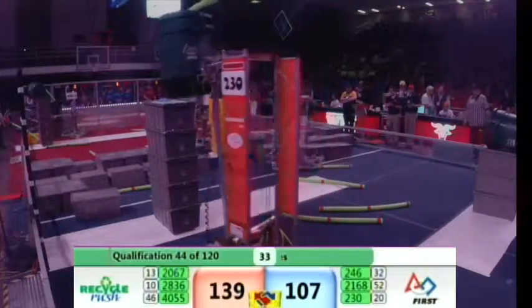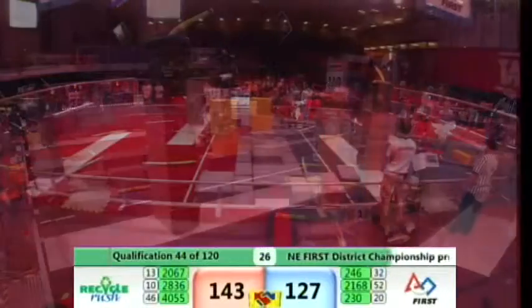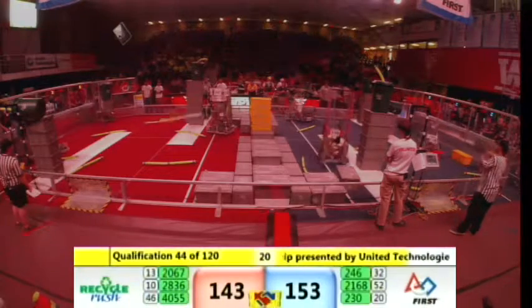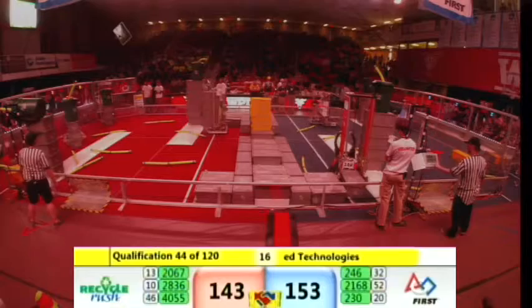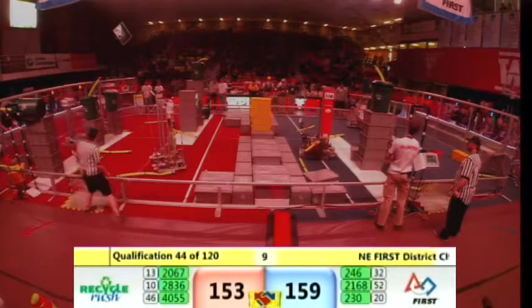Team Beta just grabbed a can and they're going to go over and fill it up underneath with totes — there's just 37 seconds left. So where are they going to go for six? Are they going to get greedy or are they going to be safe? Apple Pie is up to four totes, getting ready to lay that down. 230 placing another stack down there. Both of these alliances are doing well. Apple Pie gets a little bit tippy. With 20 seconds left, Team Beta is up to three totes — are they going to go for four, five, or six, or just make sure they get it on the step? 4055 doing the same thing. But there's a noodle underneath Beta's stack, and that's not cool.